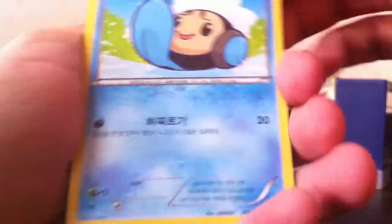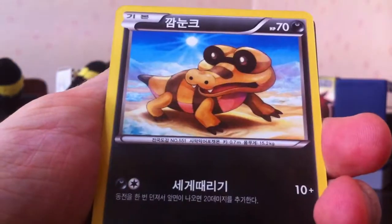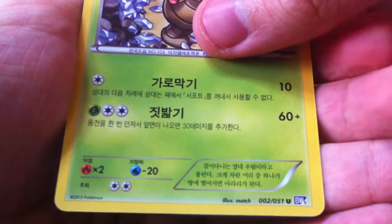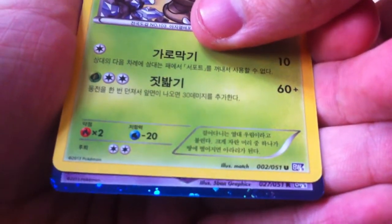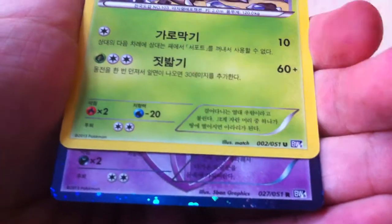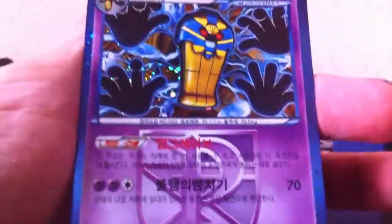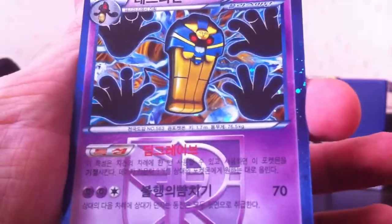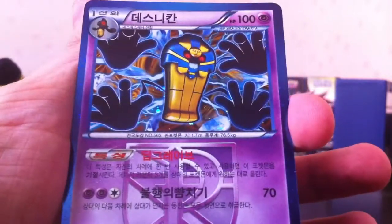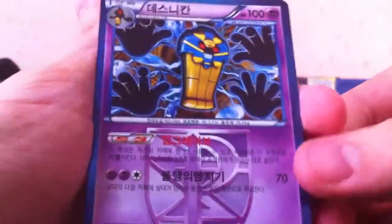Moving right along to the next pack. Tympole - this guy's in like every set. Miltank. Totodile. Exeggutor - so this is the set with Exeggutor. We got a holo! Plasma holo, psychic type, two retreat, weak to dark. I guess it's going to be Cofagrigus. Yep - the other Cofagrigus, not the one we got in the deck. This is the one that gives your opponent all tails if you use the attacks. That's kind of fun - might be fun in a goofy deck.